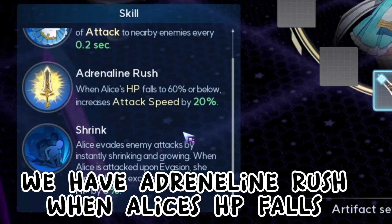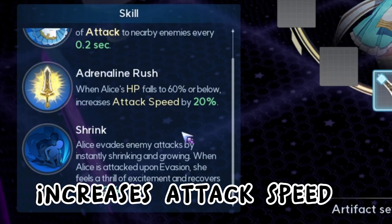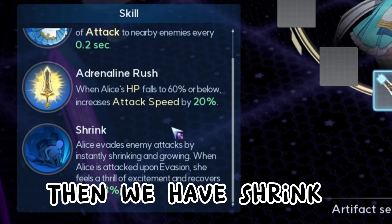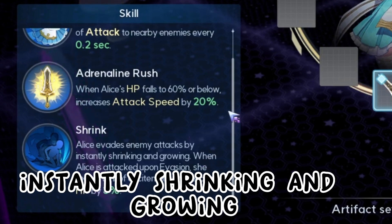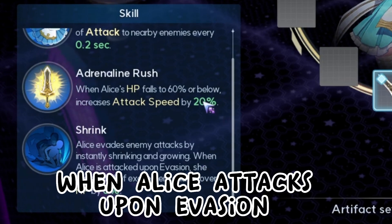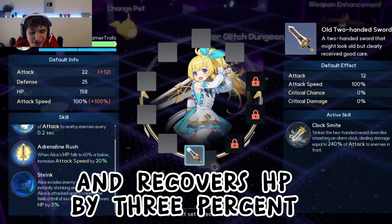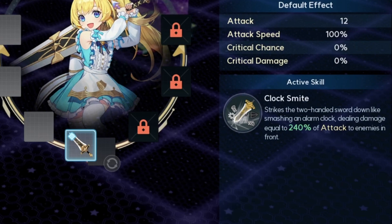She has Adrenaline Rush: when Alice's HP falls to 60% or below, it increases attack speed by 20%, so her attack gets a little bit faster. Then we have Shrink — Alice evades enemy attacks by instantly shrinking and growing. When Alice is attacked and evades, she feels a thrill of excitement and recovers HP by 3%, which is really good.